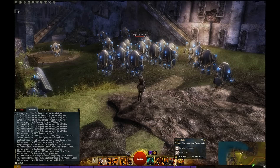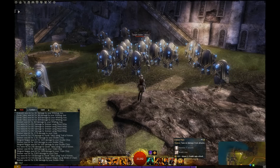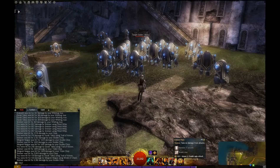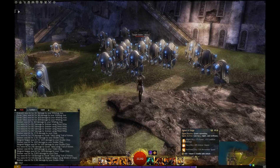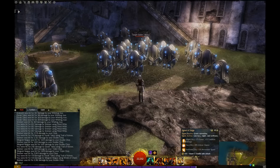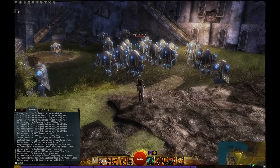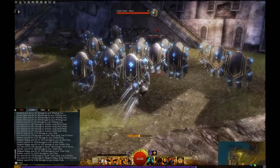I'm also using Dolyak Signet, which makes me invulnerable for five seconds, and Signet of Rage, which gives me five stacks of Might on top of Fury and Swiftness, and that's up every 60 seconds.